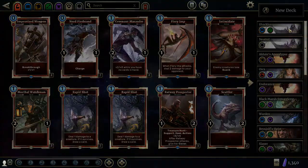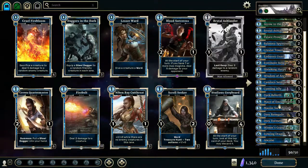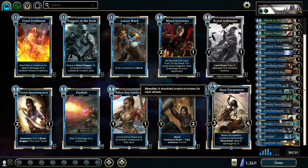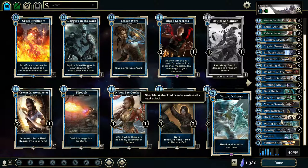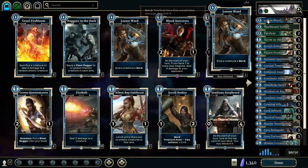I call it my Shackles deck, and obviously it's based on shackling enemy creatures. Largely what you want to do is get your Drez Tormentor out there, and every time an enemy becomes shackled you'll deal three damage to it, which can be really, really powerful — especially with cards like Winter's Grasp backing it up. Three damage to every creature on the board is going to devastate some stuff. We've got Lesser Ward, which gives a creature Ward, and it generally does pretty good, especially for keeping that Drez Tormentor safe since that is what the entire deck is based around.